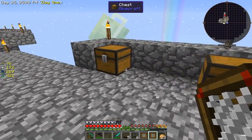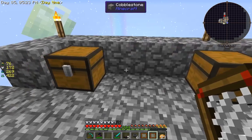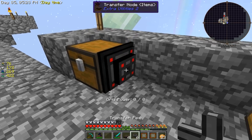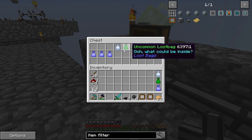The situation where you're going to use an item filter is, say you've got a chest where your loot bags from your mob farm go, or any sort of automated production where you're getting a bunch of different materials and you want to separate out one particular one. If I want my common loot bags to go into another chest, I can use a transfer pipe, but as you will see, it transfers everything out of here, not just the common ones.